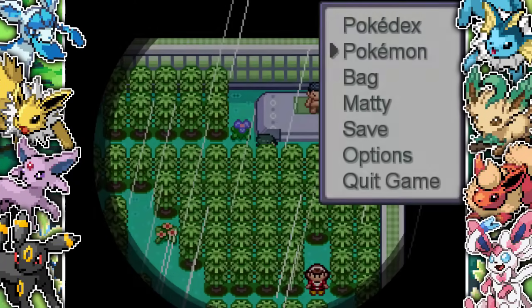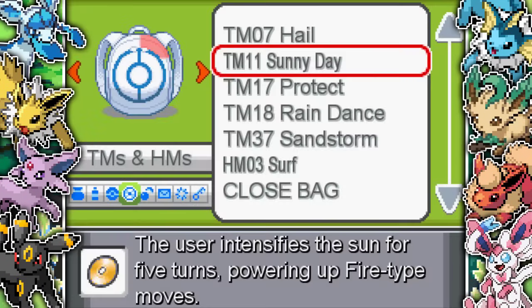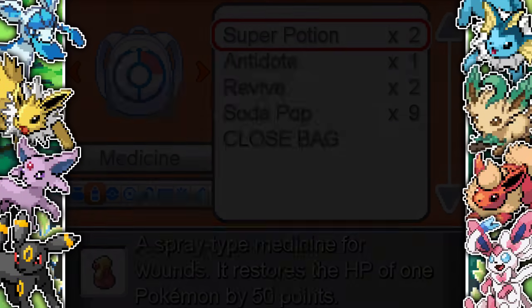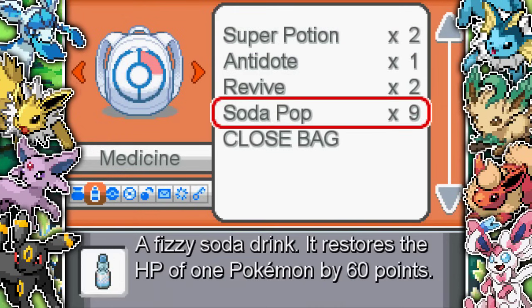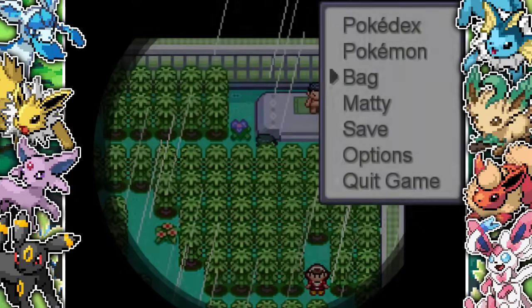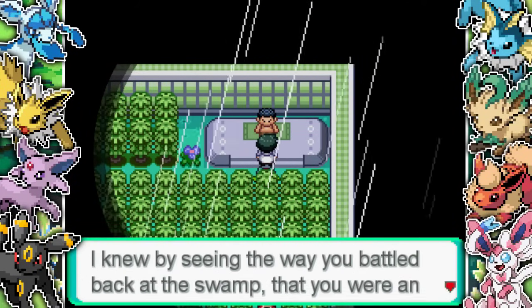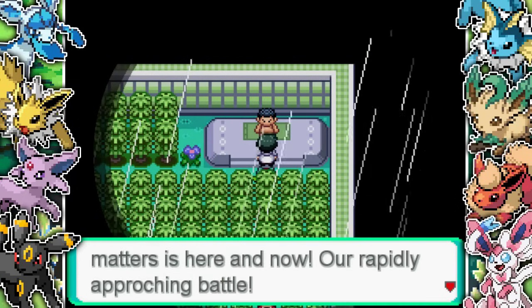We finally make our way to the gym leader - still no clothes on him. I don't know how he's not getting hypothermia with this constant rain. I decide to heal my team up rather than going back to the Pokemon Center. I've got a couple of Super Potions and some Soda Pops from the market. I heal up Ivysaur and Golbat, then we take on the gym leader.